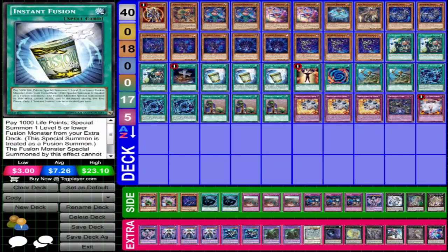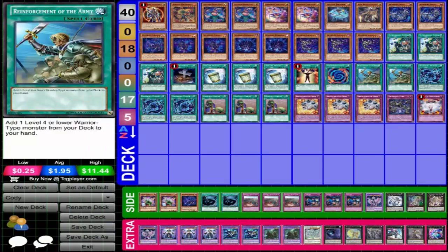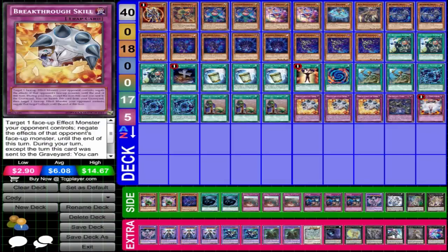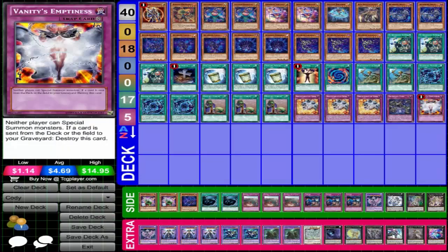Three El Shadal Fusion, Foolish Burial, three Instant Fusion, Mind Control, Polymerization — that goes with the Blaze Man — two Reinforcements of the Army, three Shadal Fusion, three Upstart Goblins, triple Breakthrough Skill — that was the MVP of the deck — Breakthrough Skill, Shadal Core, and Vanity's Emptiness.